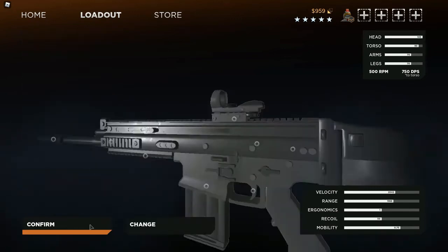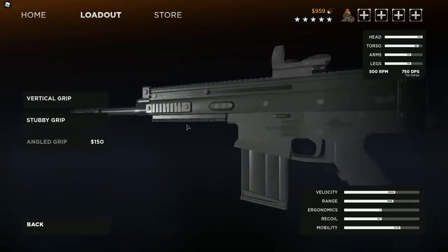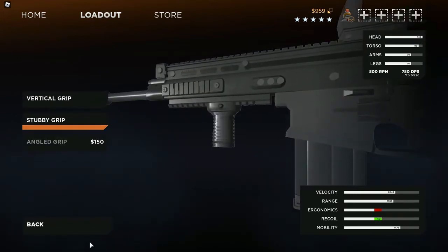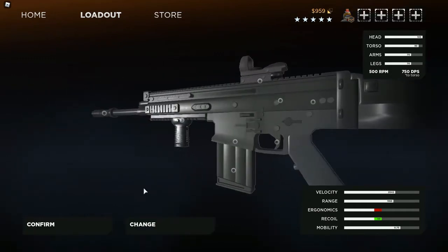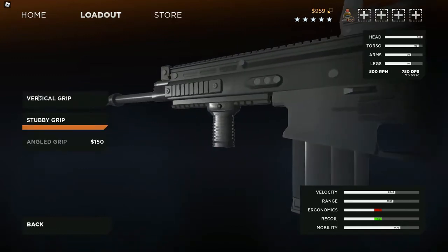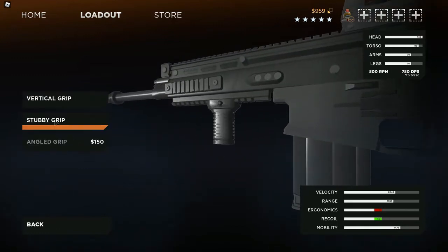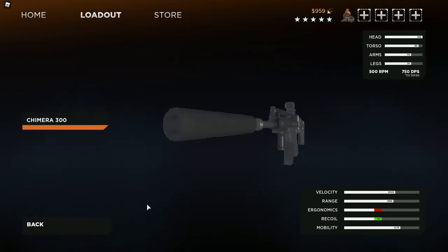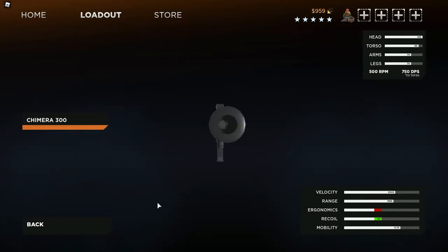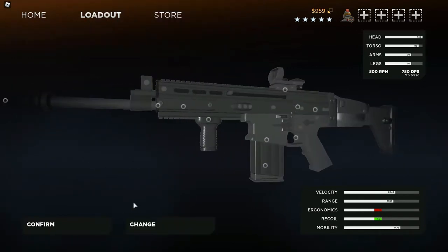Try to get a sight on it. And then the next thing I prefer to do is get the stubby grip — that reduces the recoil by a good amount and makes it so you can actually hit your shots. But if that's not a problem for you, use the vertical grip. Once you get the vertical or stubby grip, I recommend using the suppressor. You don't need a suppressor, but it just kind of helps a little.